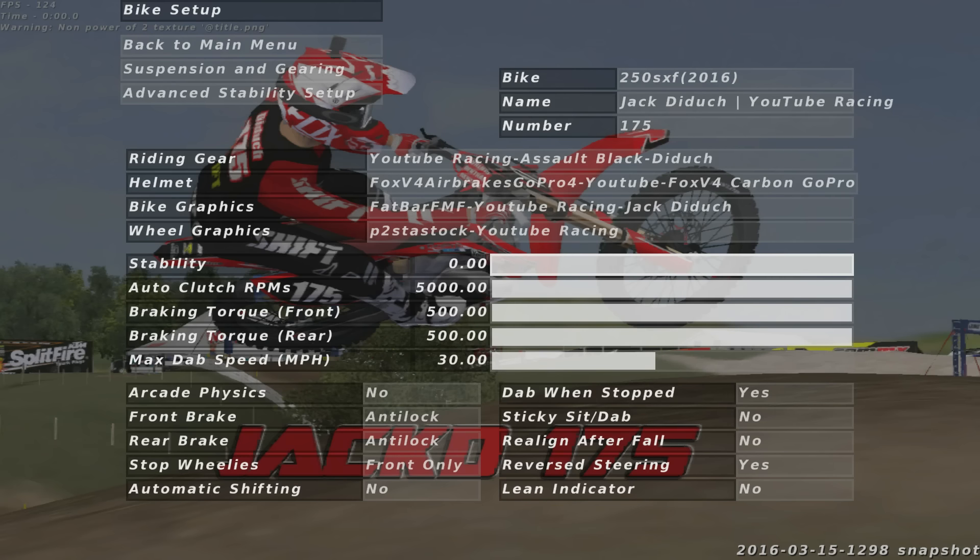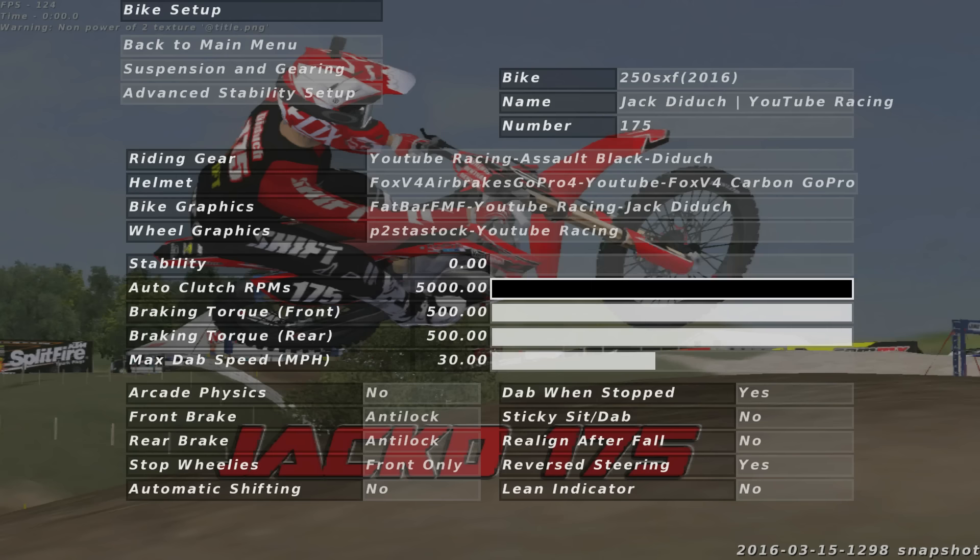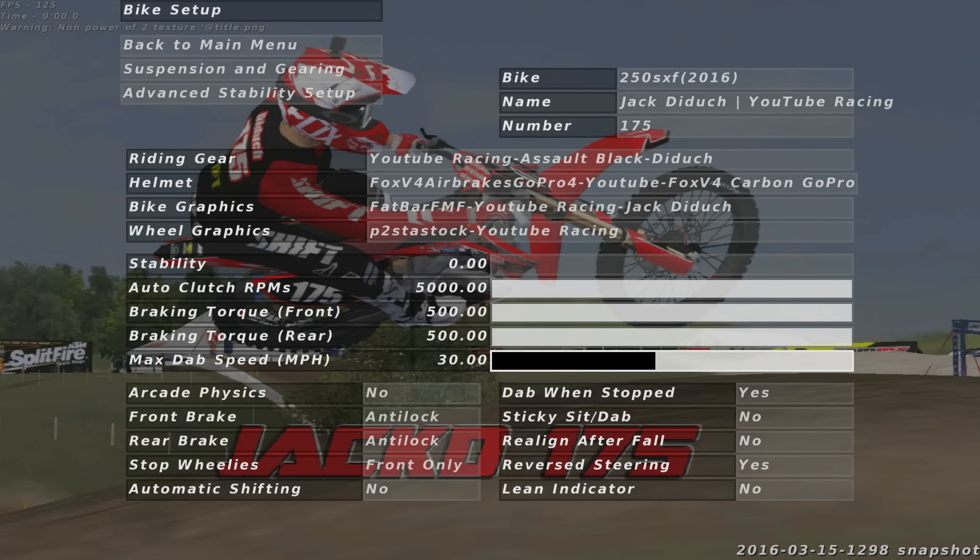First off, stability — I run mine at zero. Most people are against it, but I like it, I'm used to it, and you can throw some fat whips with it. Auto clutch RPMs and braking torque at 500. Max dab speed at 30 — what that does is, you can see it says miles per hour right after it, and that's how fast you can go and still have your guy stick his leg out in corners. Arcade physics — just no, please don't run arcade physics.